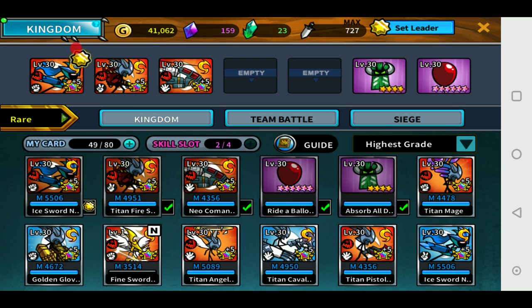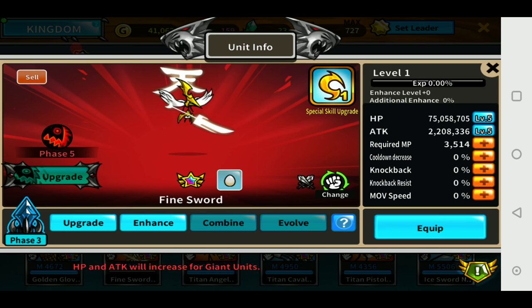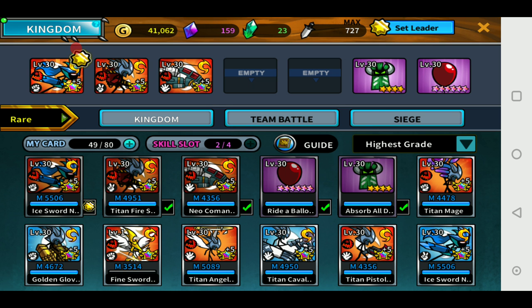Yay, the Fine Sword — here he is! Now all I have to do is get him to level 30 and +5 enhance him. Since we have 150 crystals left, we might as well get his egg hatched.